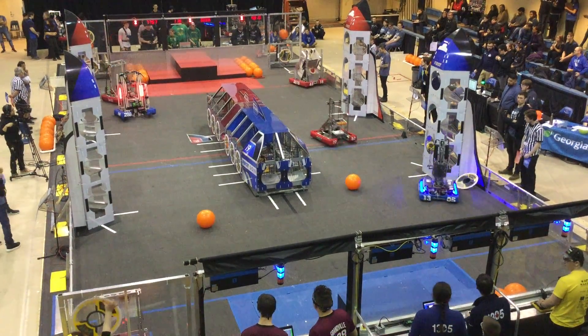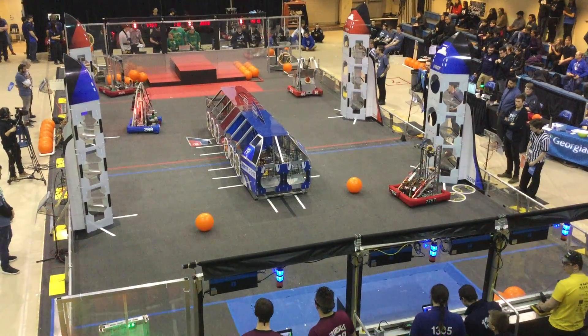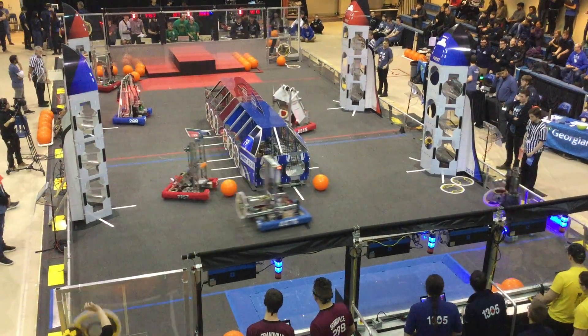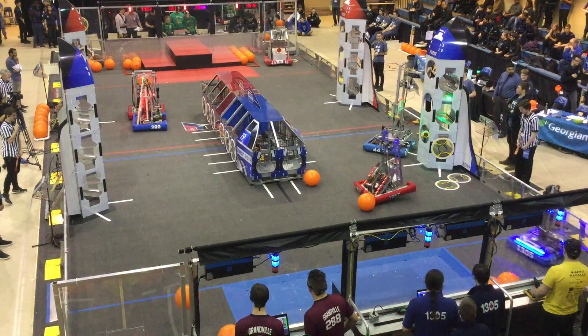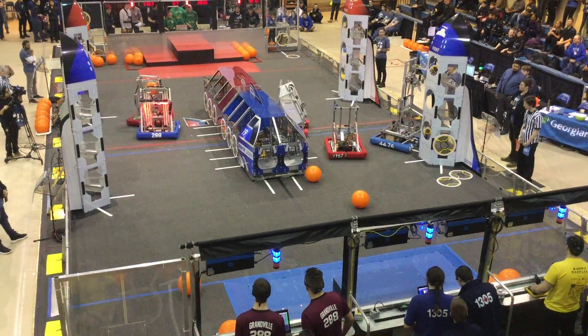Down the red alliance for the 15th. They're going to try to get their partner out of their feeding station. Waffles have got a hatch panel, trying to get the second level of this blue rocket. They're into the third level — can they get the panel to stick on the hatch?